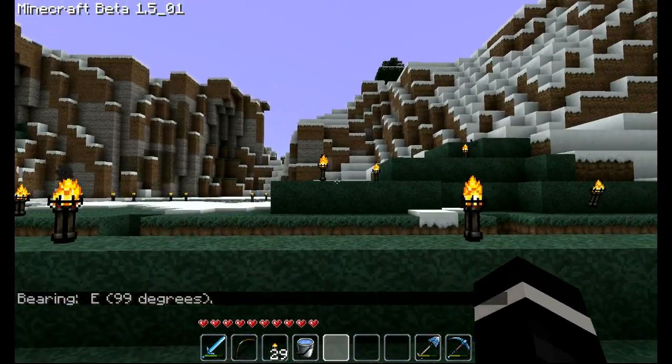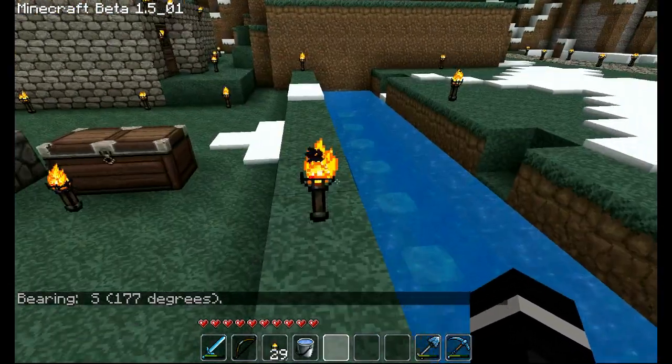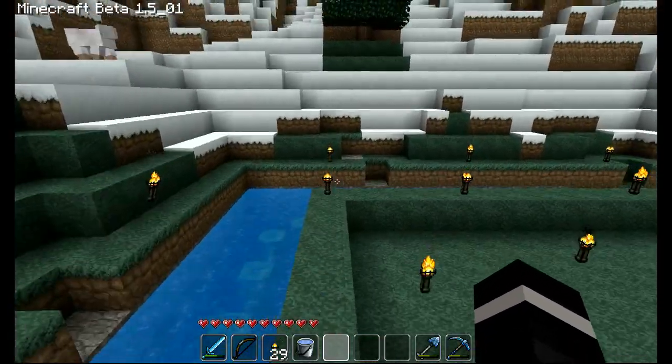So I'm facing east now. I changed direction — slash compass — now I'm facing south. And that's it. Hope you enjoyed this video and hopefully you found these commands useful. Later.